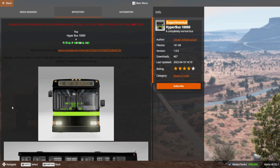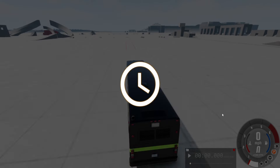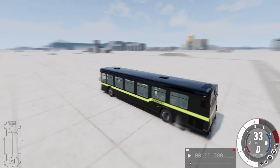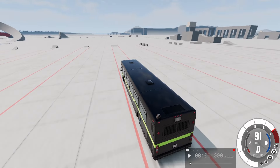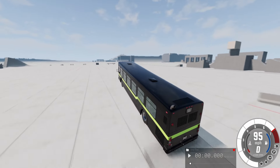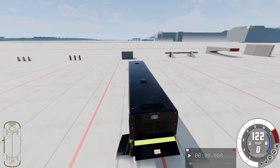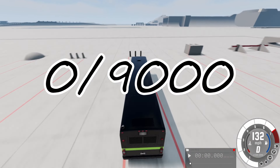Hyper Bus 10,000. It's written right here: totally normal bus. Back in Siberia, it's the only way of transportation we have. This bus can go up to 200 miles per hour in a matter of seconds. It's basically PMNG shorts material. I don't know why it was made, but it's fun as hell. Although, with no rocket boosters, it's just not the same. Zero out of 9,000.